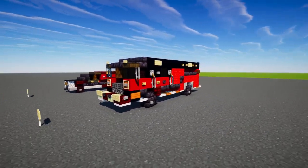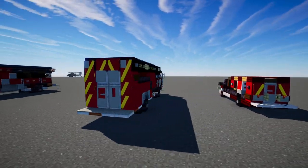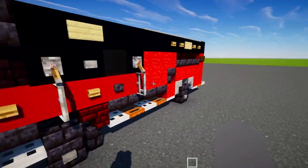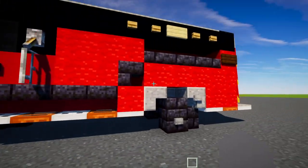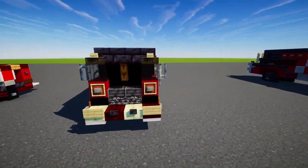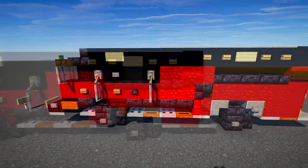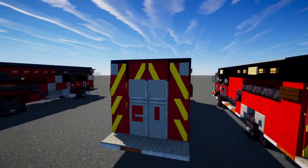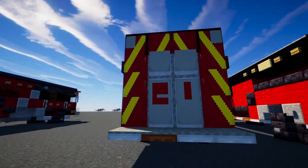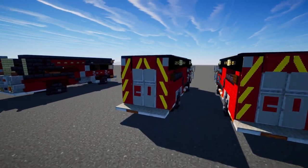Rescue number one is right here. This is using a Marion Body Works truck built on a Spartan cab, and it has this red and black color scheme — a black stripe going across and another black layer on the top part. It also has some roof detail, and here's what it looks like in the back. We've got reflective yellow chevron striping along with the number, which is supposed to be Rescue number one.